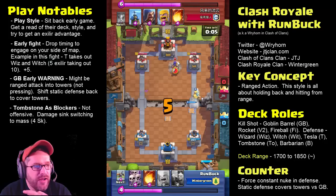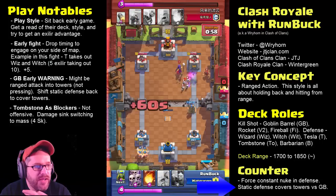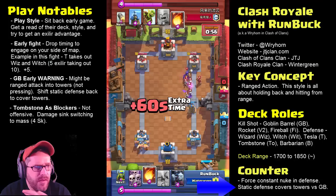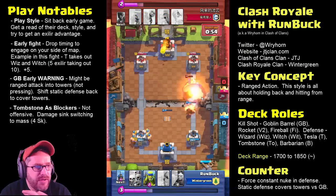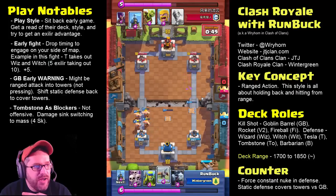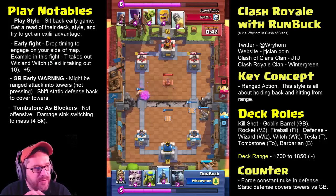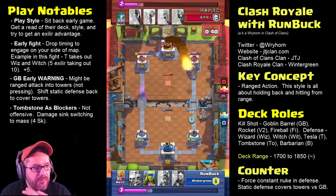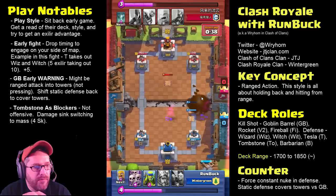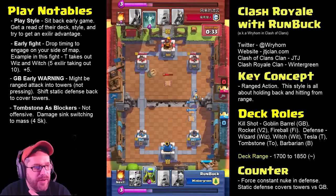Maybe the other thing I could have done: once it's clear he's trying to goblin barrel me down, I maybe need to Tesla my weak tower instead, while continuing to press with my push attack. Because it was pretty close — in the last moments, I had my X-Bow locked. He'll V2 me again. But it's keeping him from getting a tower in the goblin barrel. Notice how he still hasn't gotten a tower. Look — I have two Teslas way out in front.